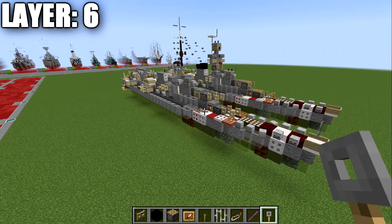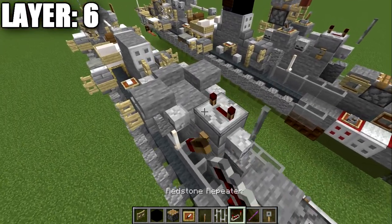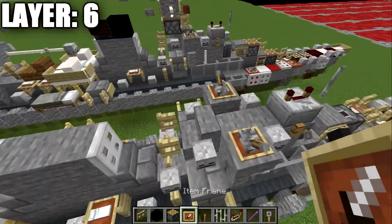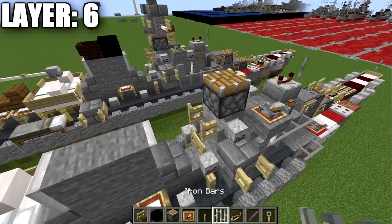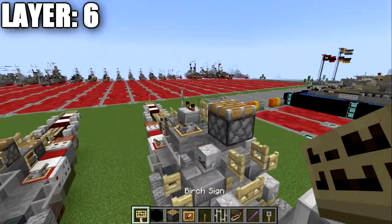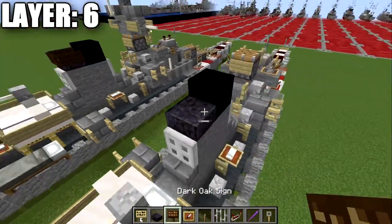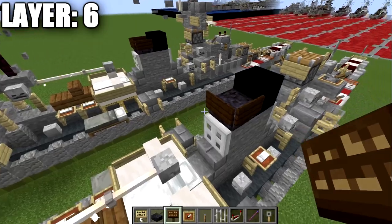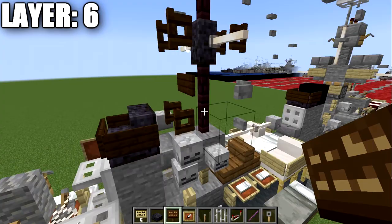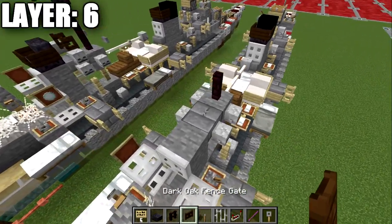Moving into layer six, place an iron bar on top of the skeleton skull, then a redstone repeater right behind it with the notches spread apart. Place a lever on top of the two stairs with item frames underneath for Java players, then a piston on top of the stair. Place a birch wood fence gate off the front of the piston opened toward it, and a birch wood sign on the back. Then place a black concrete block, a polished blackstone slab after it, and dark oak wood signs around the polished blackstone slab. Continuing back, place a birch wood fence post off the stone block and a dark oak wood fence gate behind it.